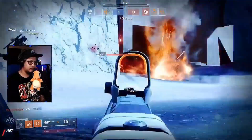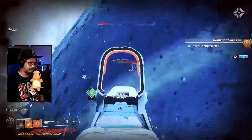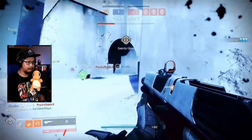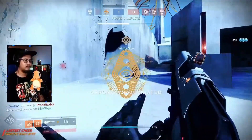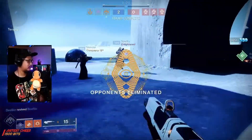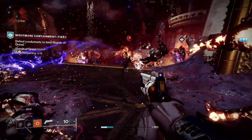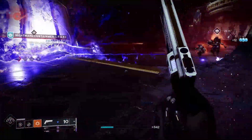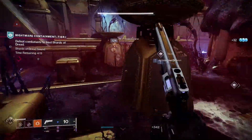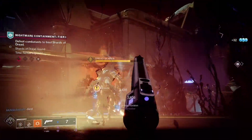When weapon crafting first launched, it had all these currencies that you had to worry about and keep track of. They have since removed some currencies from the game. But I'm still confused, and so are some of my friends. So I've done some research, crafted my favorite weapon so far in the craftable library, and I thought I'd make a video to help us all out. Let's dive into this together so we can begin working towards that god roll weapon.